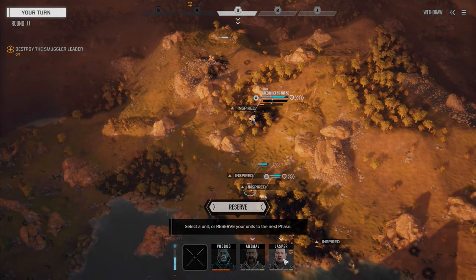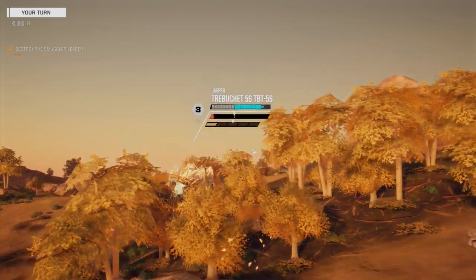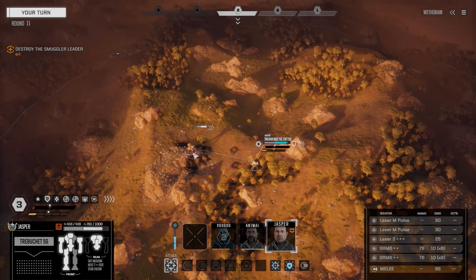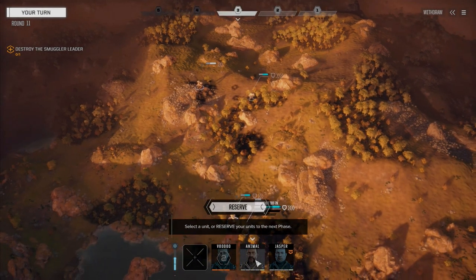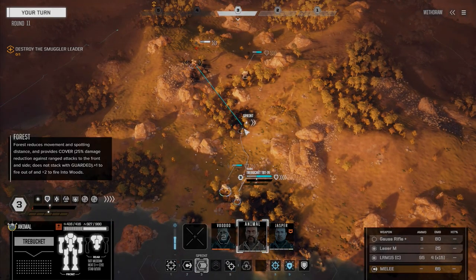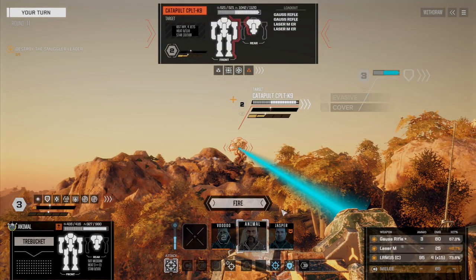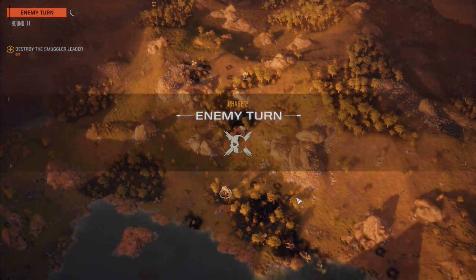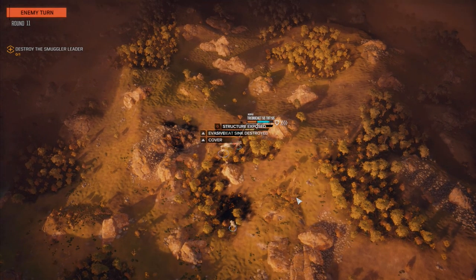Jasper, let's get up here and flank this guy, unload everything on his side. Did I really just do that? That's really bad. 67% chance — fire. He's unsteady. Wow, you can actually hit with that at close range.